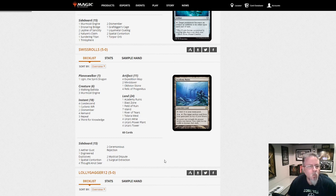Swiss Rolls with Mono-Blue Tron — Mindslaver and all our good Mono-Blue stuff. Go for the Mindslaver lock and win the game that way.